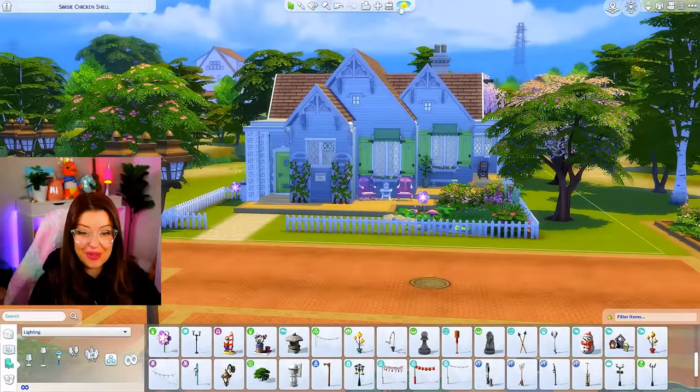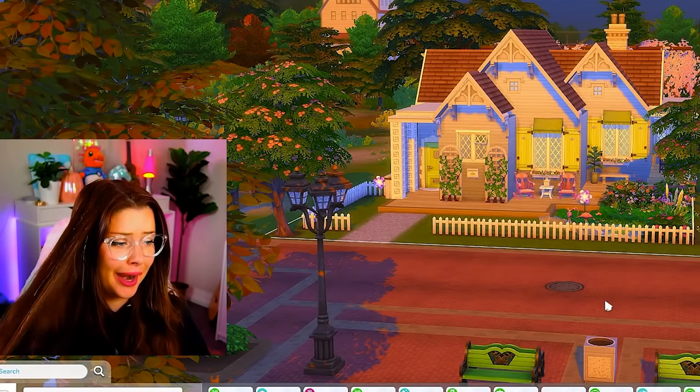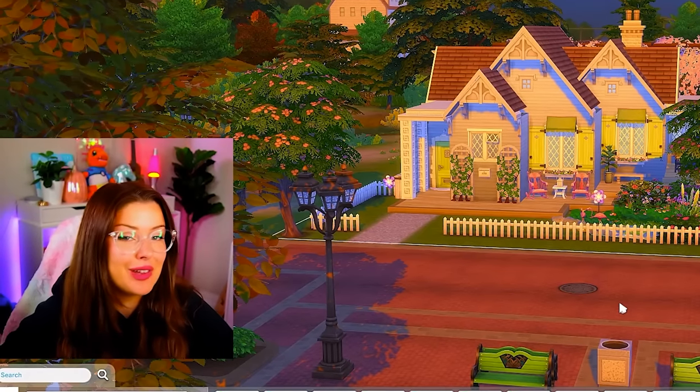I added more of those little flowers. This is what the outside of our house is looking like. Let's go inside. I have paint in my hair — I was outside painting yesterday. That's going to look like gray hair. Okay, I have gray hair, but that's not one of them.